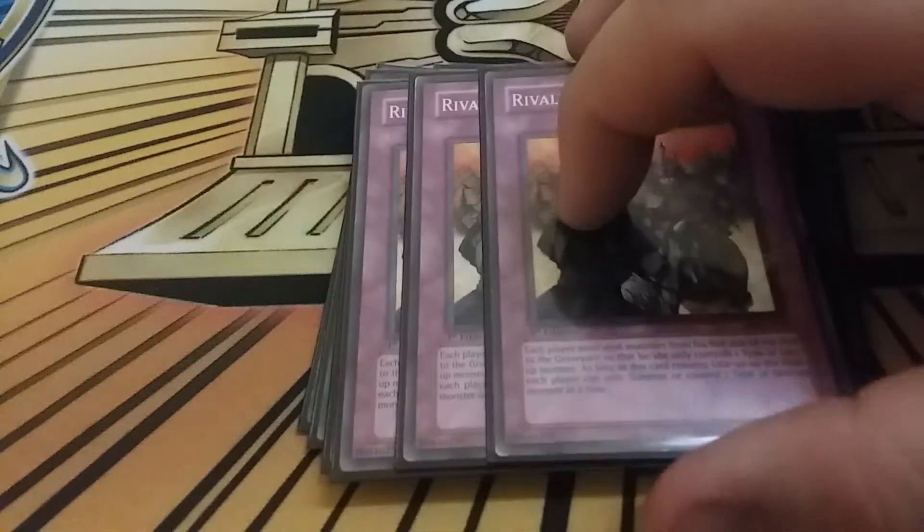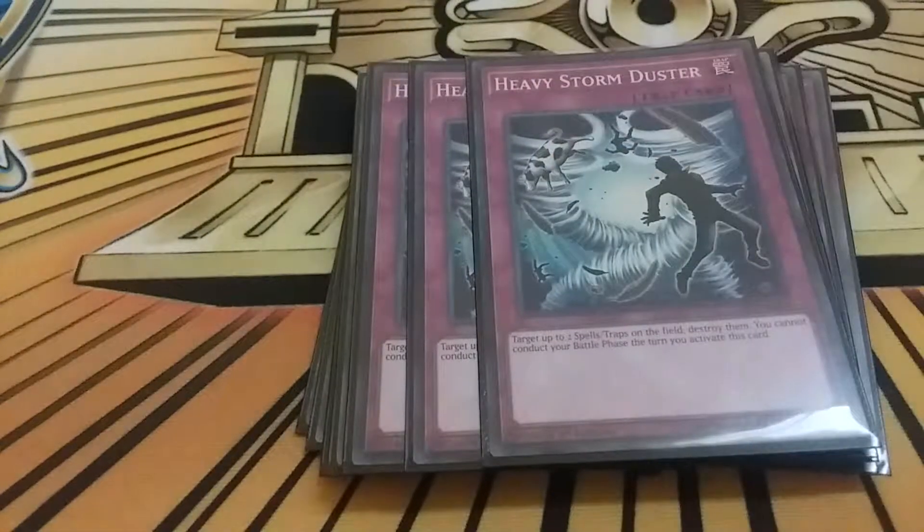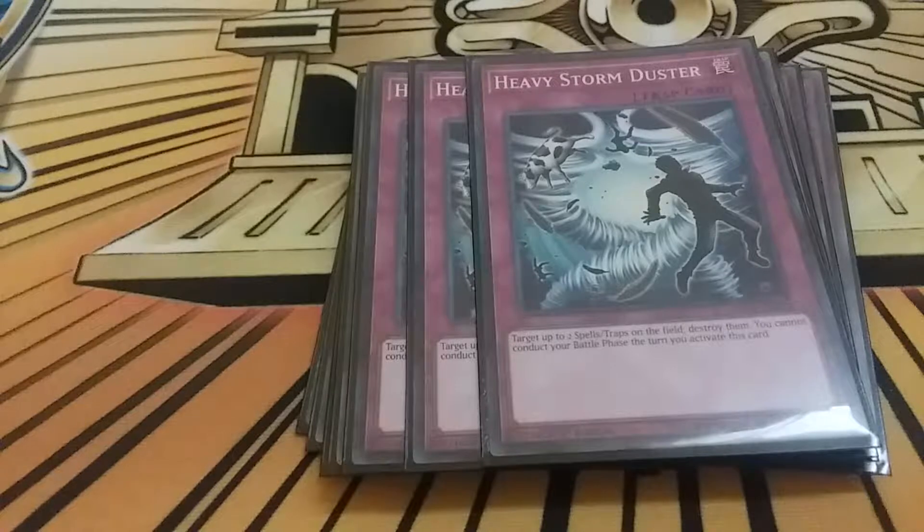The one floodgate I play is Rivalry of Warlords. Your entire deck is spellcasters, so if your opponent is playing multiple types of monsters, Rivalry just shuts everything down. This deck also loses heavily to Gouki - the attributes are all over the place - so to out that matchup we have triple Heavy Storm Duster, which is basically Twin Twisters for the deck in trap form. Really good if you have Multi Faker in hand.